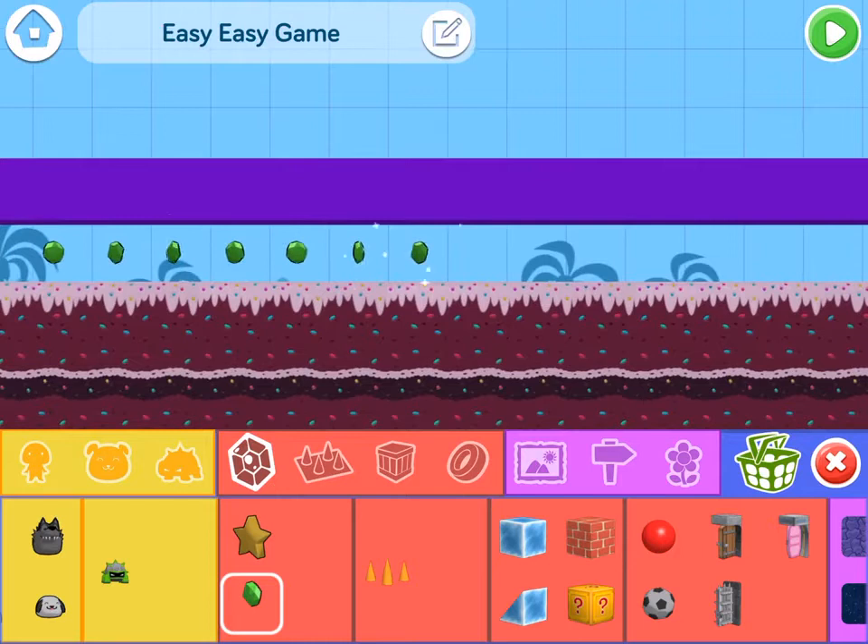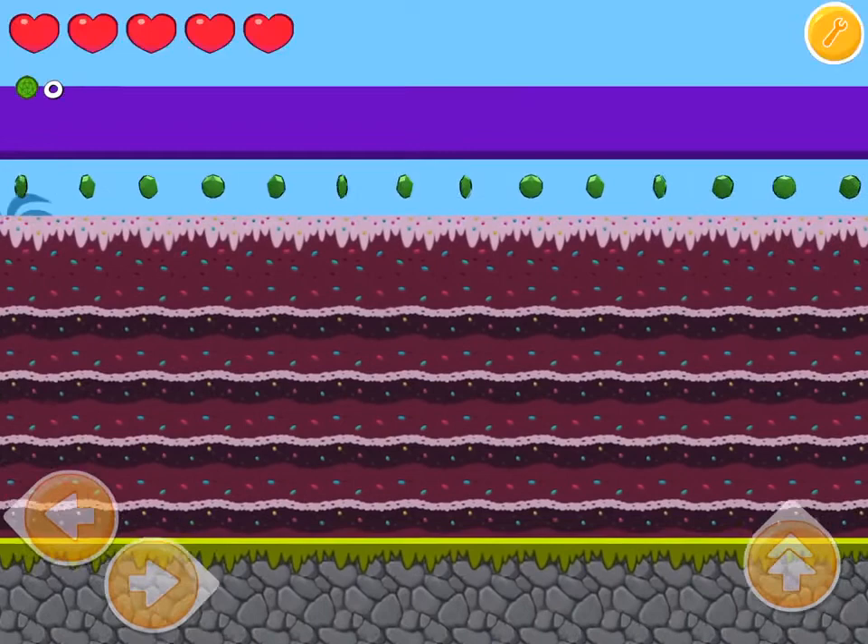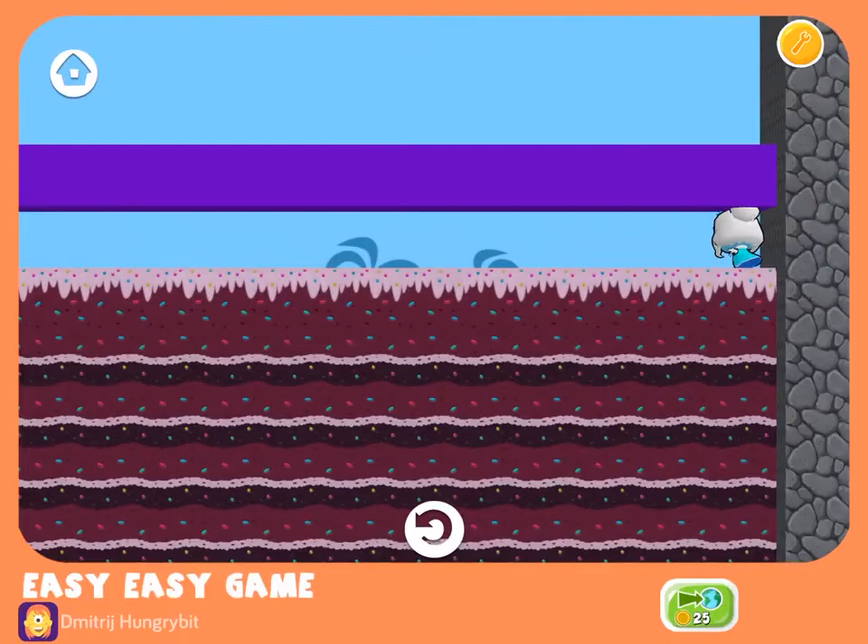I'm going to make a little exponential effect here. I'm going to put gems all over this level. So when she dashes the first time, she'll only dash one, and then she'll dash two and three and just keep collecting. Whoa, that was one easy, easy game and I finished really fast.